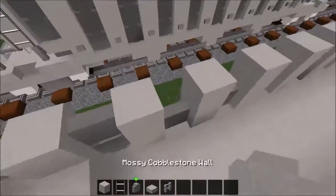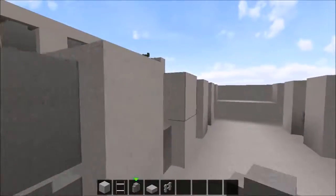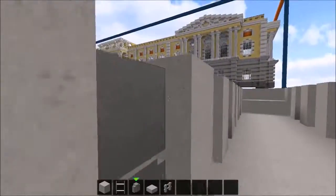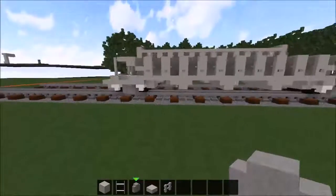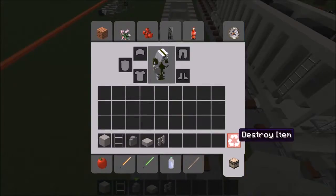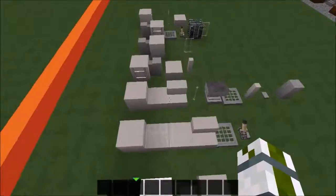It's perfect now. All you need to do is more mossy cobblestone walls. They're a pain to place, but they're very useful blocks — they're giving depth and detail. Yes, we're done this layer as well. The further we get, the easier it actually gets.